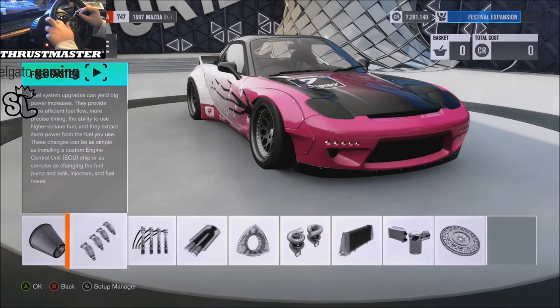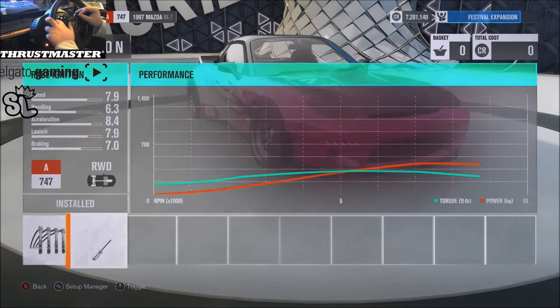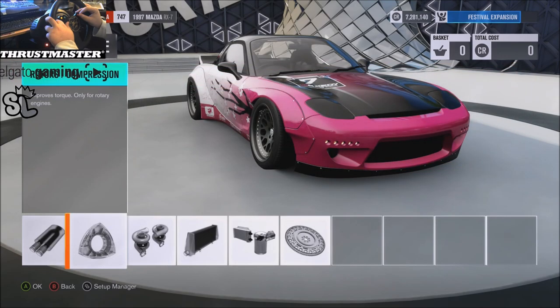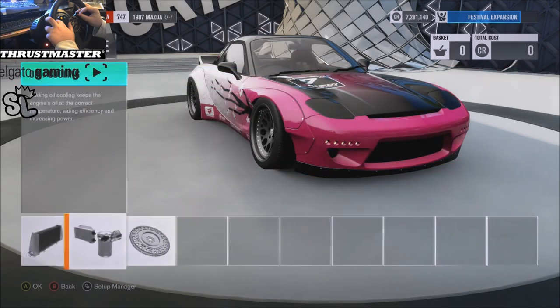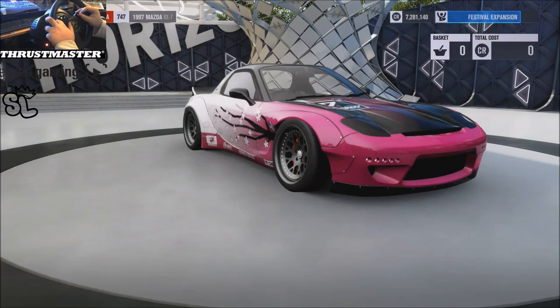For the upgrades: race intake, race fuel, race ignition. I skipped exhaust — my bad — sport rotors, race exhaust, stock twins, stock intercooler, stock oil and cooling, and a sport flywheel.